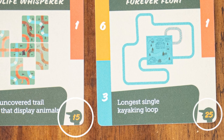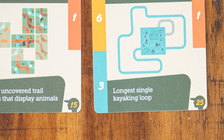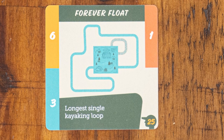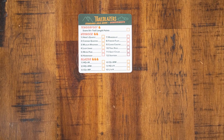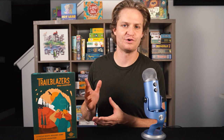The silhouette on the lower right corner of the end-game objective shows the numerical value you must meet or exceed to beat the goal. So for the Forever Float objective, you must earn 50 points and have a single kayaking loop that is at least 25 in length. Finally, the Blazers achievement is simply adding in two objective cards and still earning 50 points. End-game objectives must be completed before beginning the fourth round.